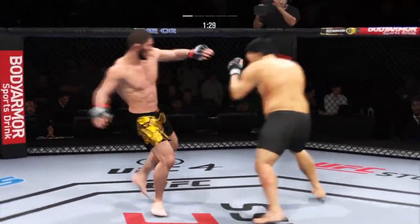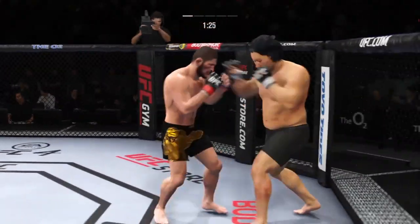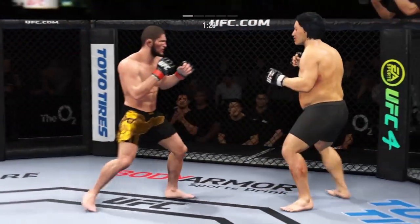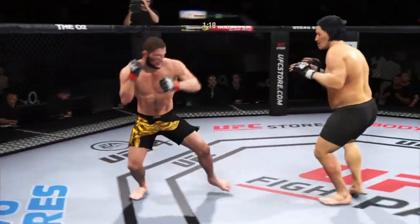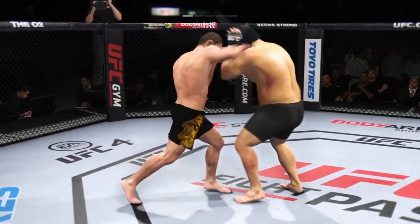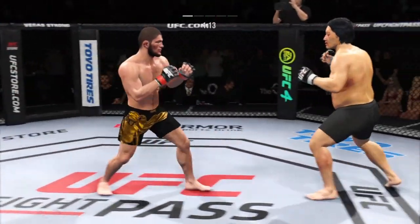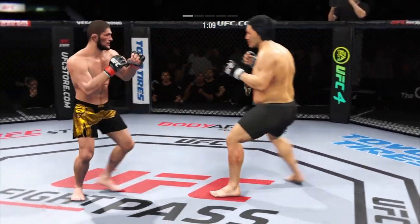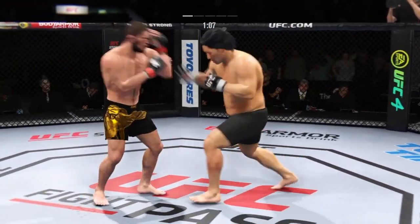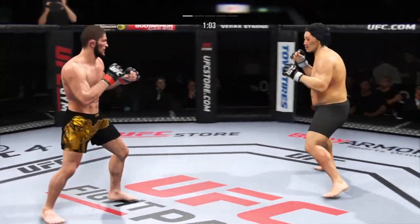Nice straight punch there. Must be nice to have a reach advantage like this. Circling towards the left now. He blocks the punch. Beautiful kick lands. Nice straight punch there — now we'll see if he can follow it up.